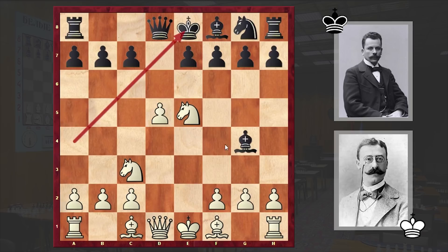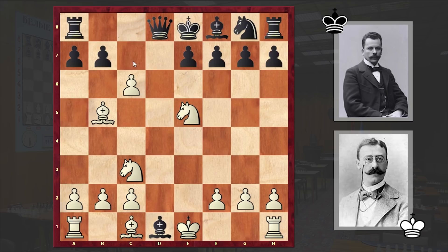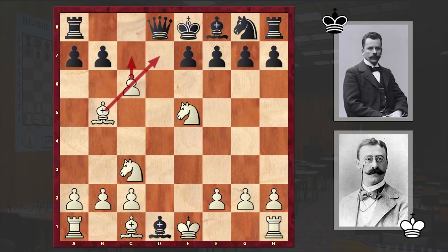Let's proceed with our game. After Nxe5 we have Bxd1 and Bb5 check. All black could do was play c6, and this time we have dxc6. The threat is c7 discovered check followed by Bd7 checkmate. After dxc6 we have Qc7 — black blocked the c pawn's path, but this time we have cxb7 check.